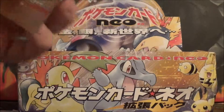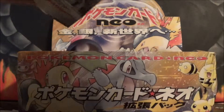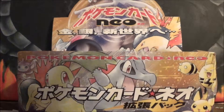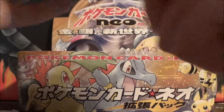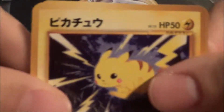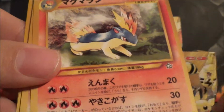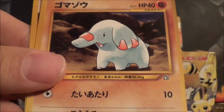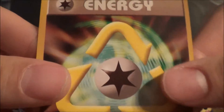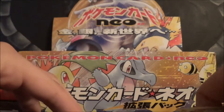Alright, last pack of the part, then we'll get into part two. So we got Pikachu, Granbull, Gligar, Moo Moo Milk, Quilava, Sudowoodo, Trainer, Yanma, and Recycle Energy. And then our last holo of the part is Skarmory. So that's really cool, guys. Stay tuned for the next part and stay delicious.